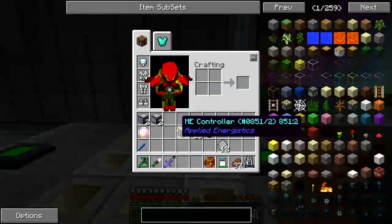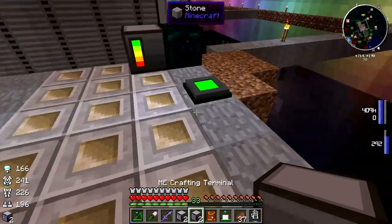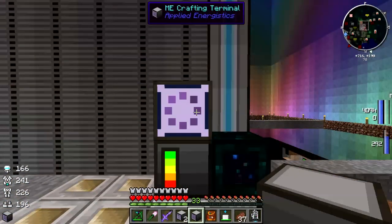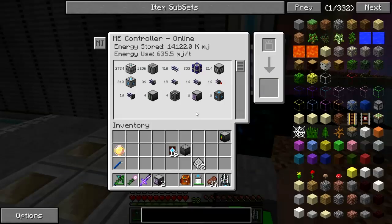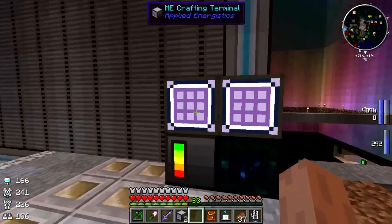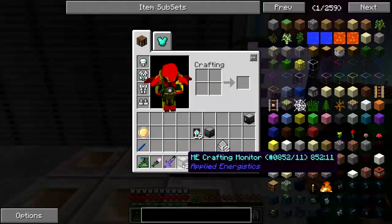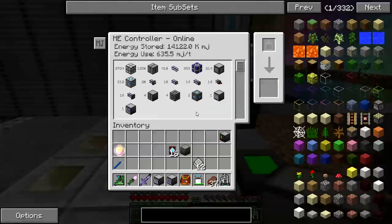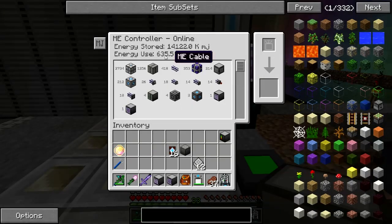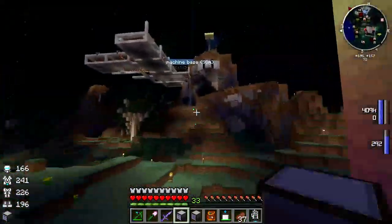Alright, now over here we don't need another controller - we do need a crafting monitor and a crafting CPU. Crafting terminal... second crafting terminal, don't need that. We needed the crafting monitor. Alright - reboot. About 635 MJ per tick now. We seem to have plenty - it's holding steady on energy stored.